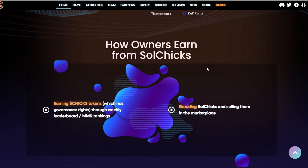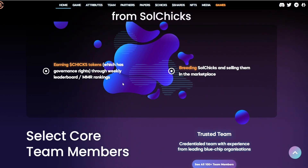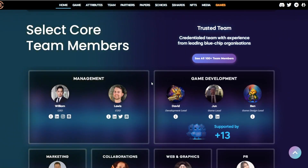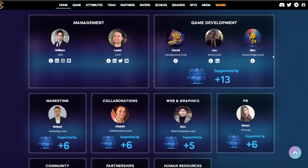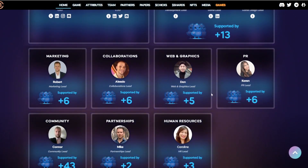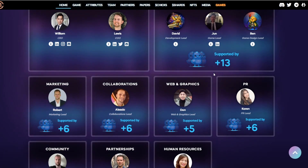How do owners earn from Sol Chicks? It's very simple: earning CHICKS tokens — which carry governance rights — through weekly leaderboard MMR rankings, and breeding Sol Chicks and selling them in the marketplace. They have a trusted core team with experience from leading blue-chip organizations, covering management, game development, marketing, collaborations, web and graphics, PR, community partnerships, and human resources.